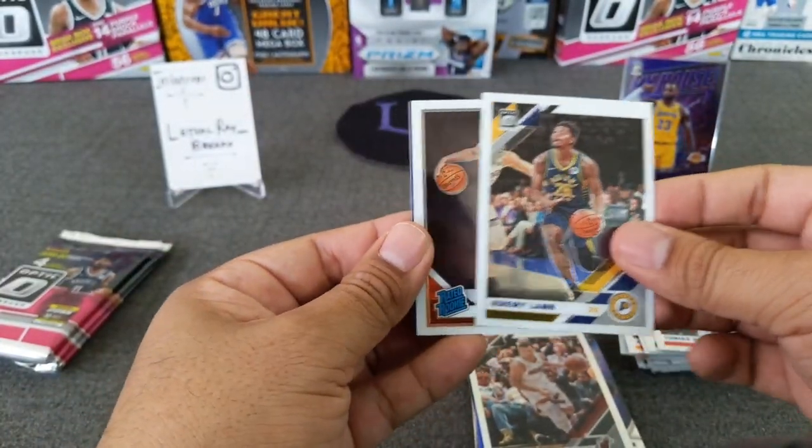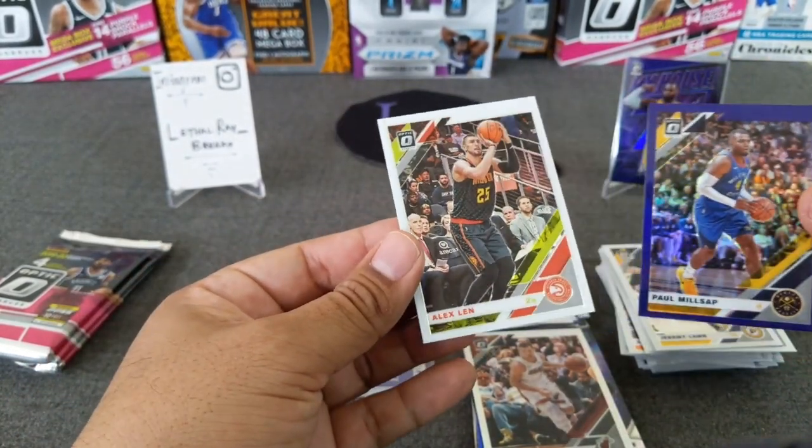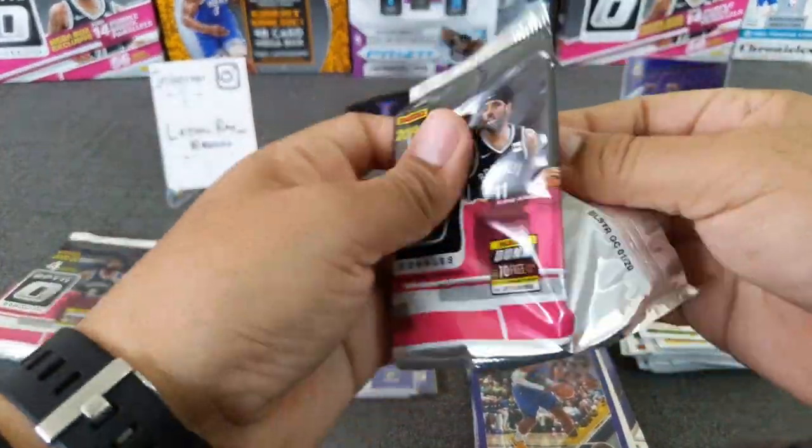Jeremy Lamb, got Ty Jerome, got a purple of Paul Millsap, and Alex Lynn. Yeah, there are so many Millsaps — crazy.